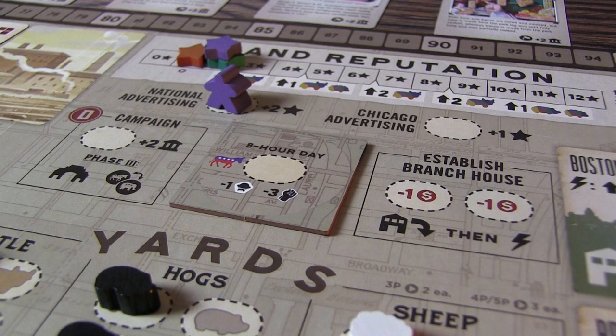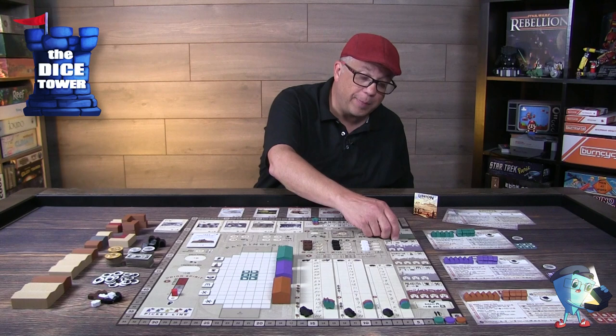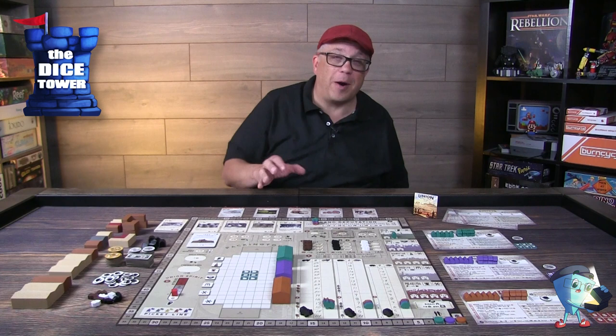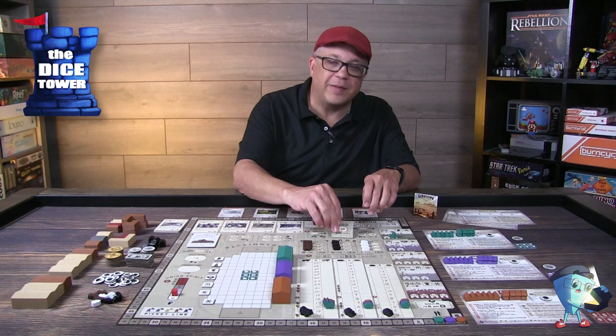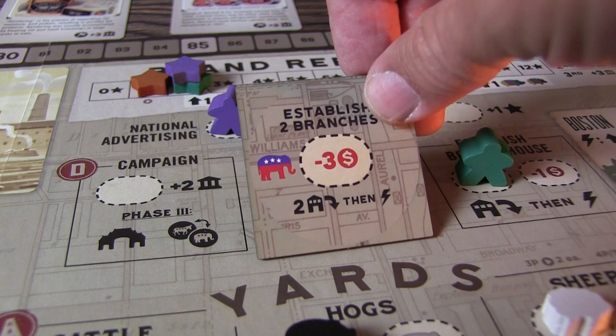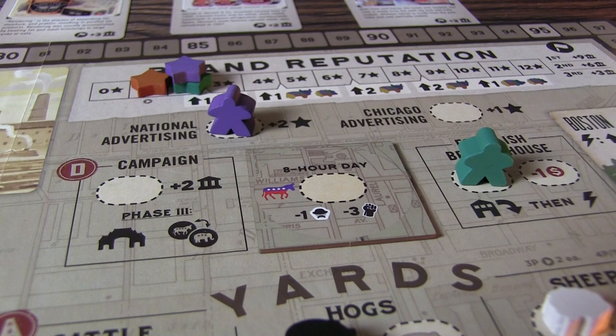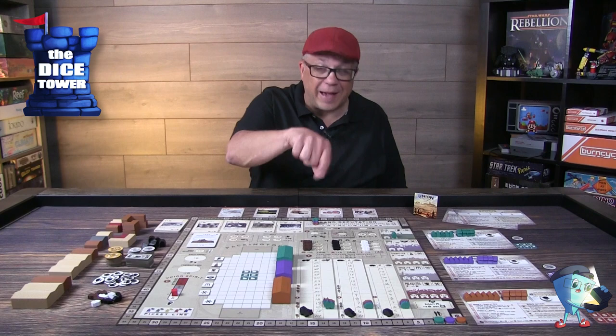There's also establishing branch houses. When you place one of your houses in a market, you get an instant benefit — either an increase in your profit margin in the stockyards, a brand reputation increase, or an increase in your savings. You can claim all spots in a particular market if you get your buildings there first. There are also political options — based on who is in office, different actions are available, such as establishing two branches for $3, or adjusting to an eight-hour workday, which lets you remove a morale token and reduce union spirit.